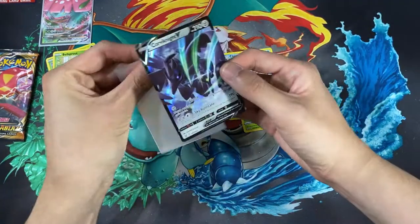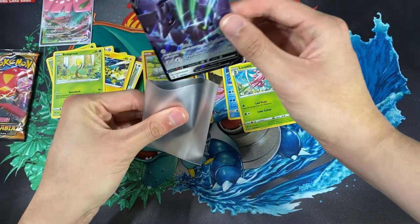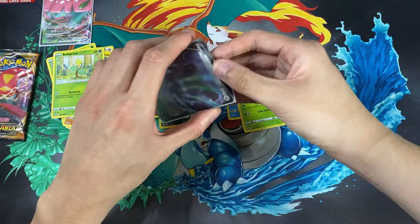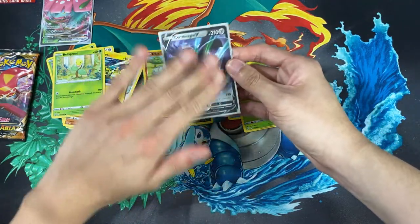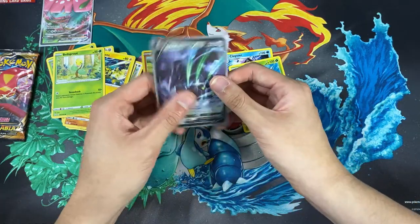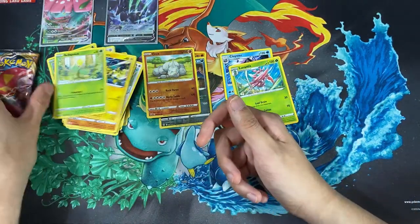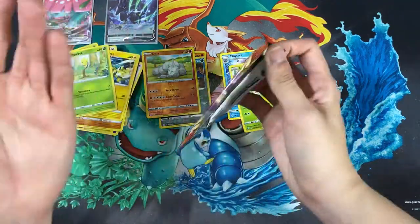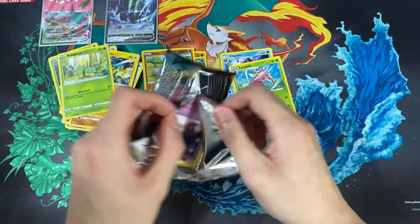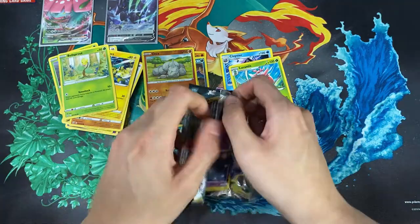We'll use the Venusaur card sleeve for the Carnivine V for now. It doesn't look great because of the cloudy covering, but it feels really nice — like this card sleeve was meant for dueling or battling. I say dueling because I play a lot of Yu-Gi-Oh back in the day, so every kind of battle is just like dueling.